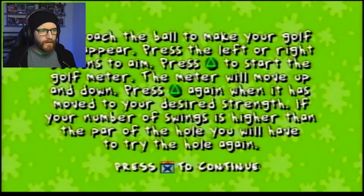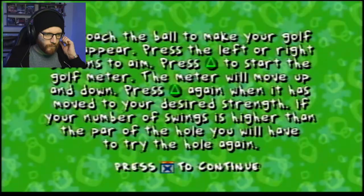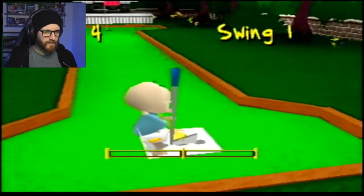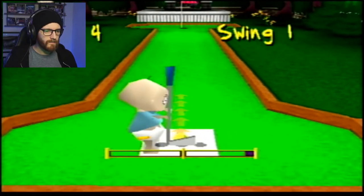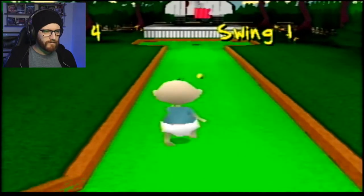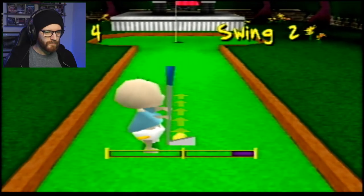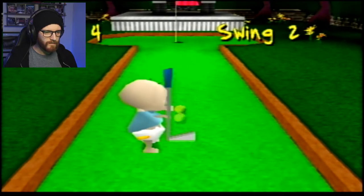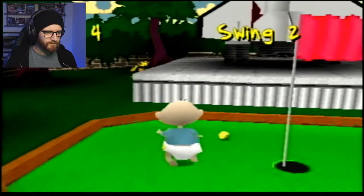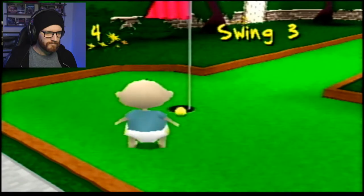Approach the ball to make your golf club appear. Press left or right to aim. Press triangle to start the golf meter - the meter will move up and down, then press triangle again to lock to your desired strength. Come on! This is exceptional. Yes!